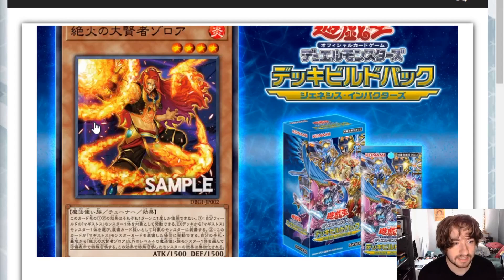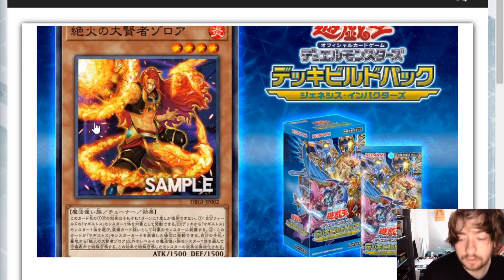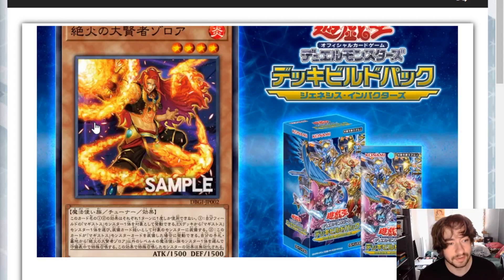We have a set called Blazing Vortex, which is a fire-named set, and this card's attribute is fire - it's surrounded in flame. Maybe this card is just hinting at a new archetype we could find in that set. Blazing Vortex should be revealed fairly soon.